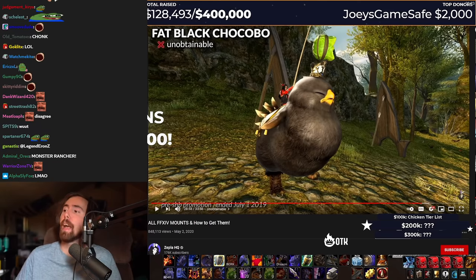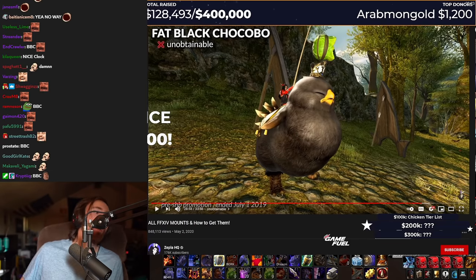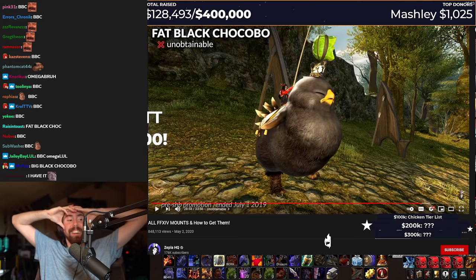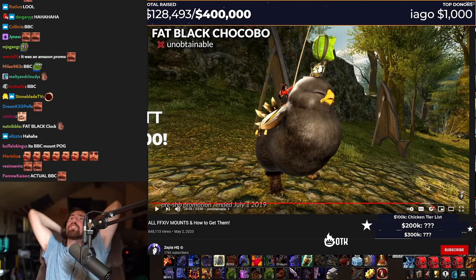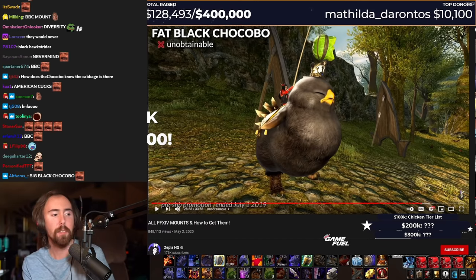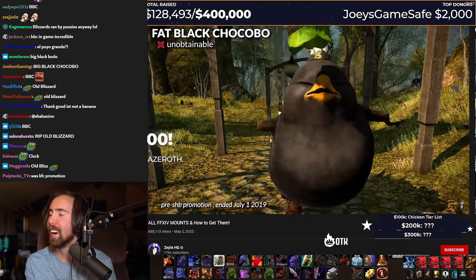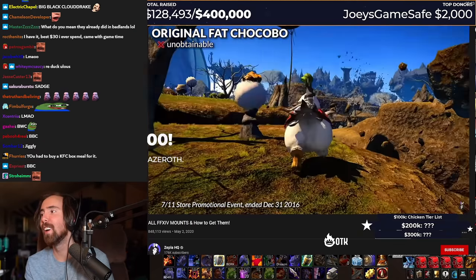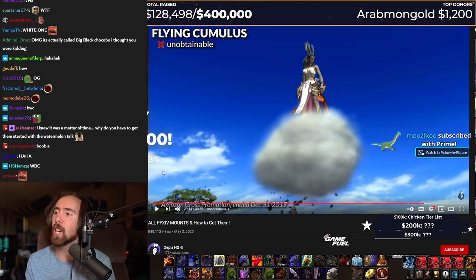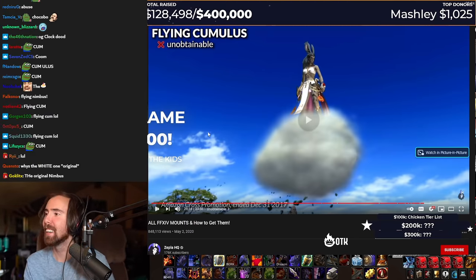Imagine them adding fat black chocobo in America — like, there's no fucking chance that they would add that. Wait — it's a BBC. Big black chocobo. I actually — never mind. I could see Blizzard adding in a BBC. Yeah, I could see them doing that. Well, I could see old Blizzard doing that. Nowadays, probably not gonna happen. But yeah, this is fucking ridiculous. Oh my god. Jesus. Original fat chocobo. Oh my god. With the cake, dude — they dangle it right over his face. To where probably just a few little crumbs hit his beak and they fall off. That's funny. Flying Cumulus. That's actually badass. It's too bad that one's not in the game.